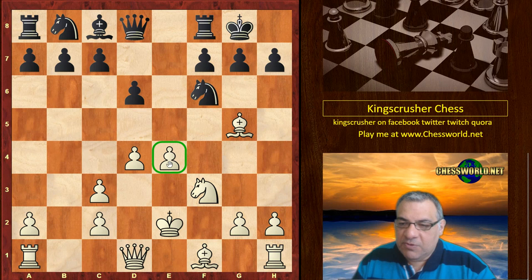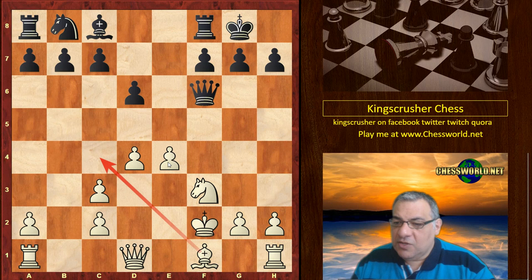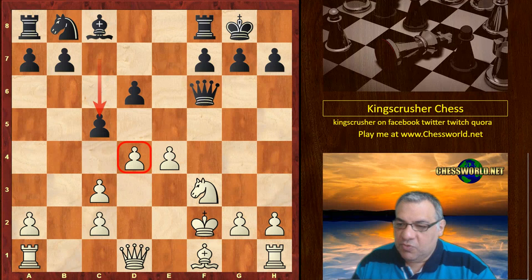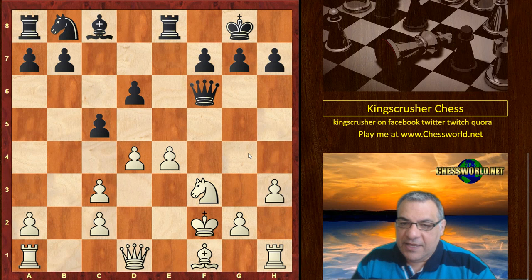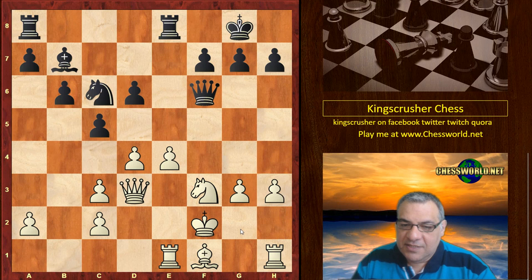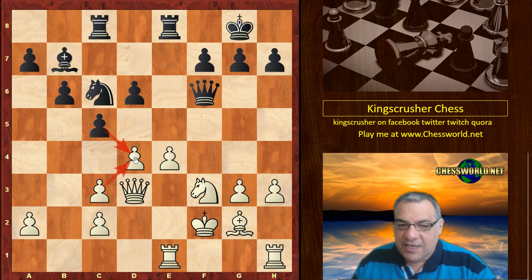Bishop takes f4 does allow Bishop e4, which looks annoying — the knight is pinned and hitting e4, and black can damage white's pawns. Black plays d6, then Knight f3, black castles with pressure on e4. Kasparov tries to reduce that pressure — he gives up the bishop — and now King f2. At move 11 it's not such a bad position. We see a very energetic idea to undermine white's pawn structure: h3 to stop any nasty pin, Rook e8, b6 putting more pressure on e4.